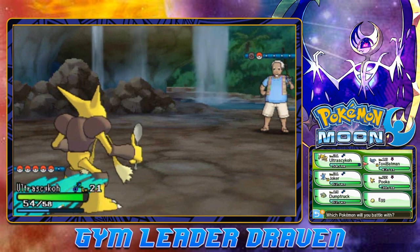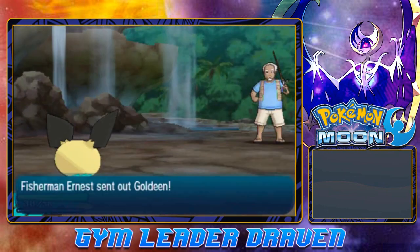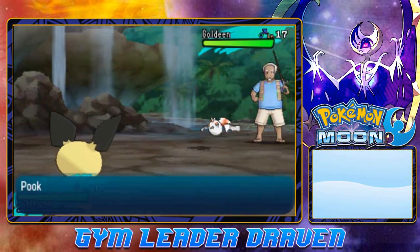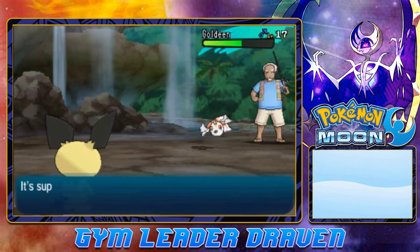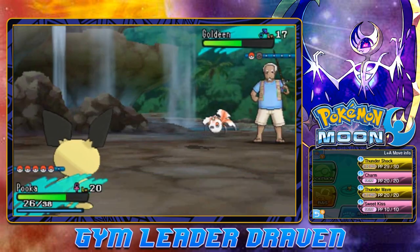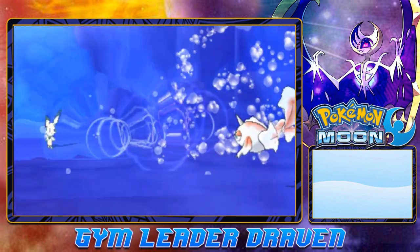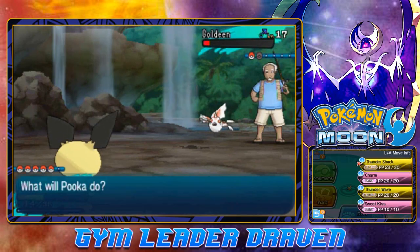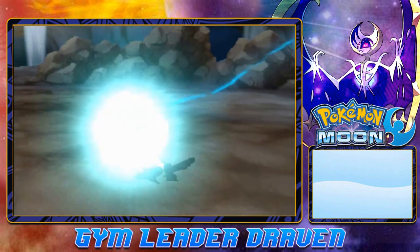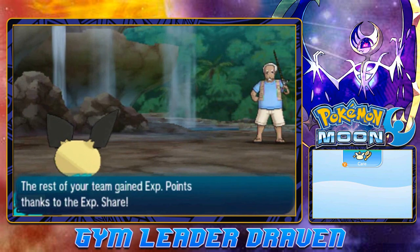Here he comes out with a Goldeen. Two friggin' months — that's how dedicated I am to this channel. He also sends out Pooka again. Goldeen is looking pretty mean, so let's go with Thundershock and hope for the best. That takes a little more HP than expected and a Water Pulse really hits us hard. Another Thundershock nearly defeats Goldeen, but here comes another Water Pulse that hits hard. We go again and we grow to level 21 — almost close to evolving.